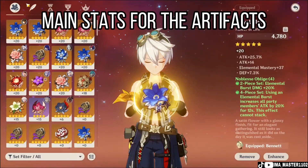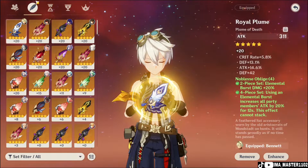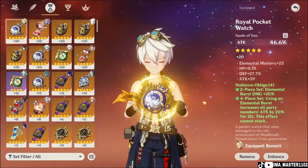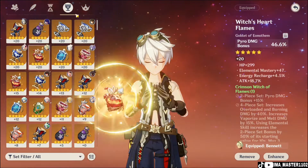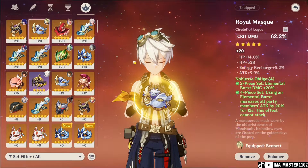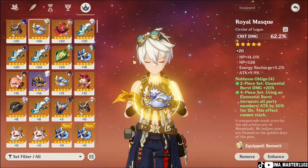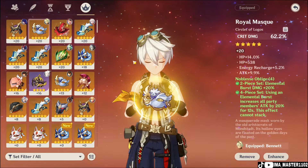For artifact main stats: the Flower is always HP and the Feather is always flat attack. For the Sands, it can be attack percentage, energy recharge, or HP percentage. For the Goblet, it can be pyro damage bonus or HP percentage. For the Circlet, it can be crit rate, crit damage, HP percentage, or healing bonus. HP percentage is relevant because Bennett's elemental burst healing scales off his HP.